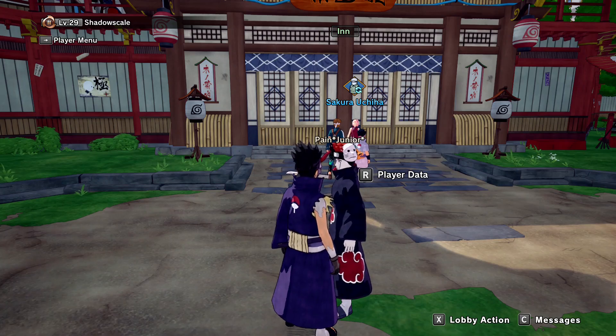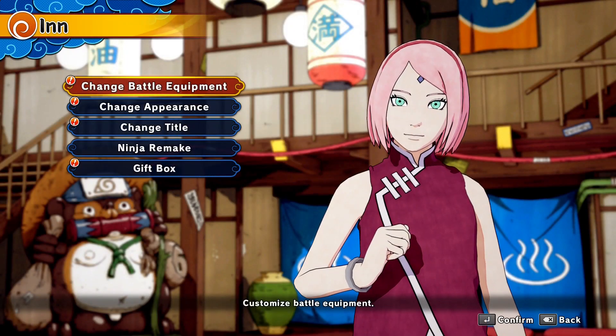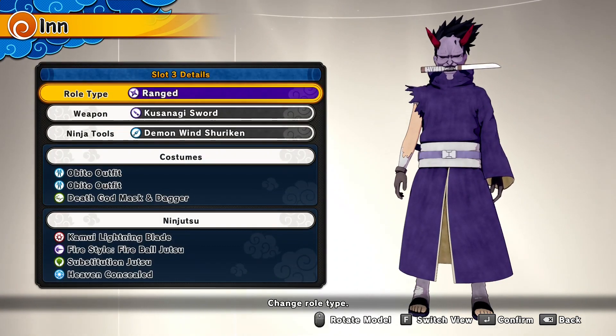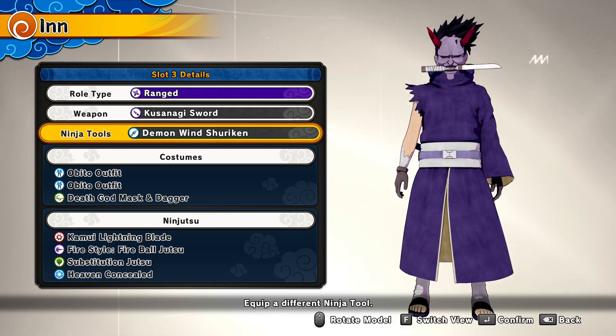Hey, what's up guys! Today I'm going to show you one of the most broken builds of Season 3, because it uses the double shuriken Kakashi jutsu. This is basically the most broken build I've been playing with — it's so overpowered. It's a range build with the Kusanagi sword, and obviously the Demon Wind Shuriken — nothing beats it, it's overpowered.